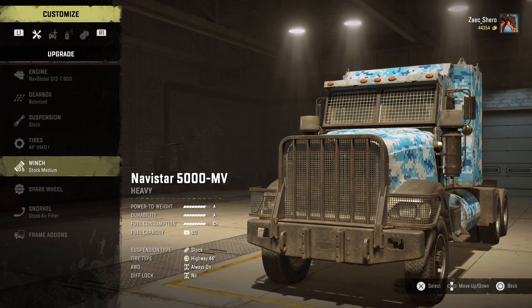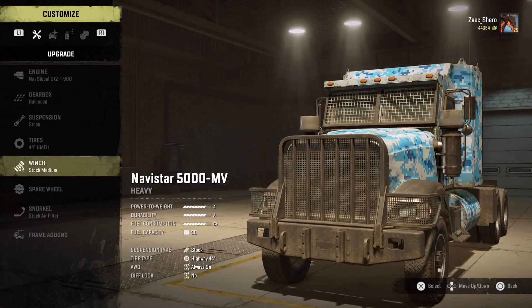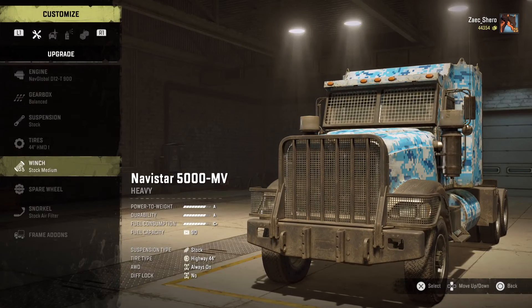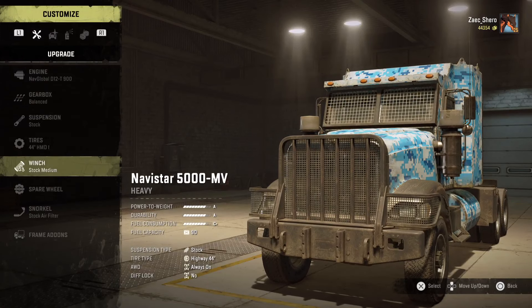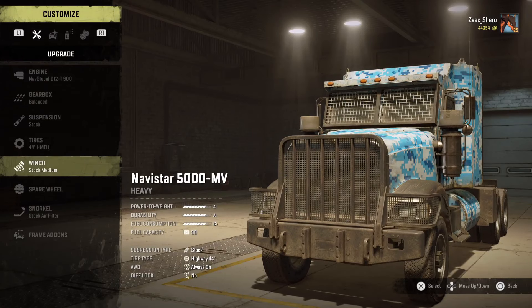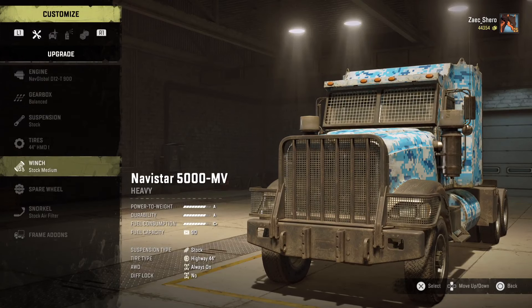Last truck — that one has all-wheel drive and diff lock always on and starts with mud tires. That one we might keep. Always on — this thing is capable! But what kind of tires does it have? Off-road and chained. You gotta get out of here. All right, we have 1.1 million dollars from all the DLC garbage that has been cluttering up our garage. There's probably more we could sell, but those were the big heavy hitters causing my aneurysm.